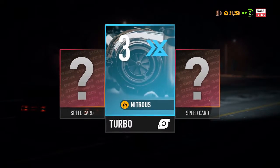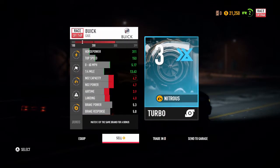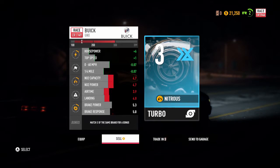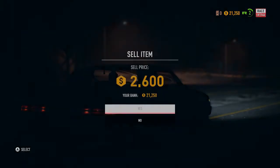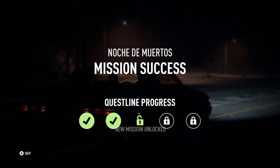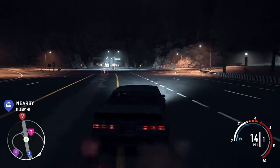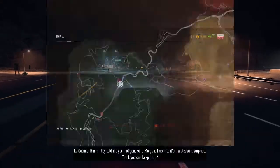Go pick the right speed card and see what we get — turbo, nice. Not going to equip that though, we're just going to sell it and boost us up to 21,000. Very nice race there. Questline progress — new mission has been unlocked. See what we've got next.